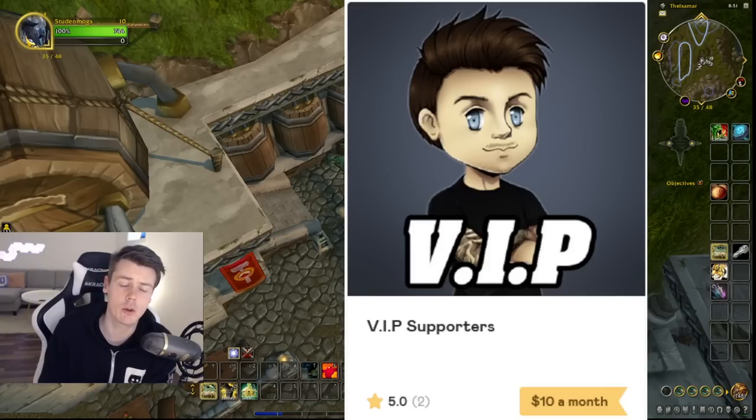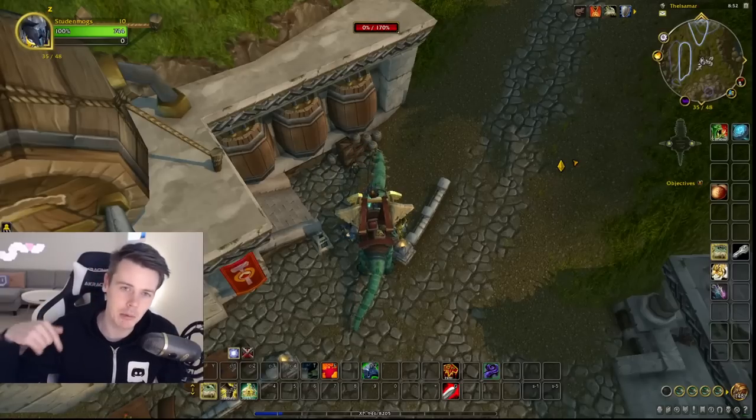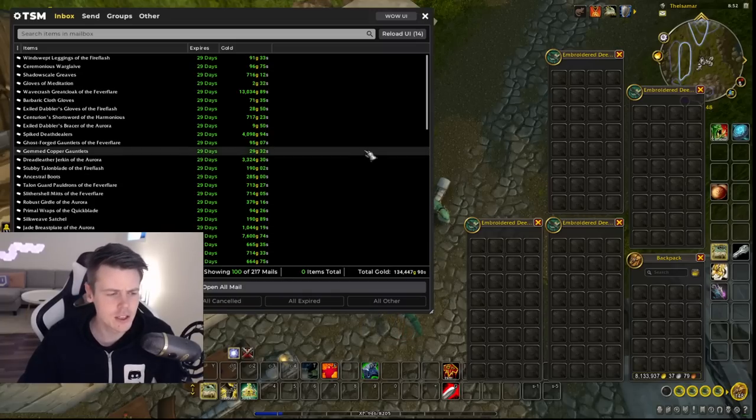It also has a bunch of other exclusive content on the Discord — like spreadsheets for gold making, investment tips, and even a quick guide to getting started with crafted transmog that's very basic: if you don't have anything, what should be the first step you should do and why. And there's obviously going to be more cool stuff coming. You'll find that link down below with the gold guide in the description.